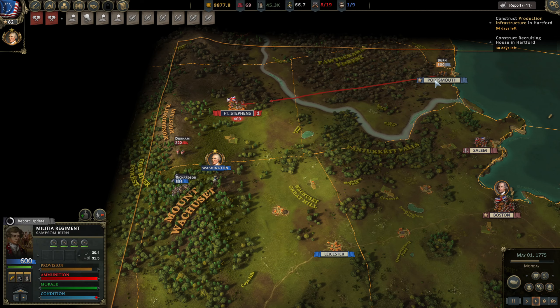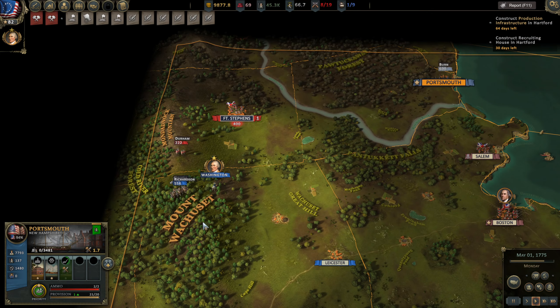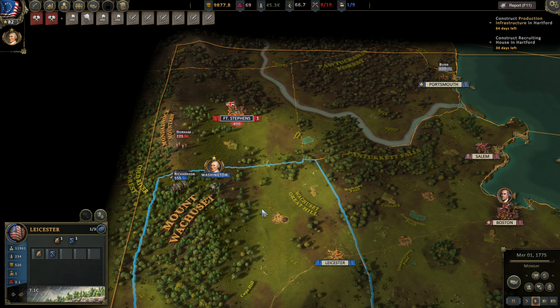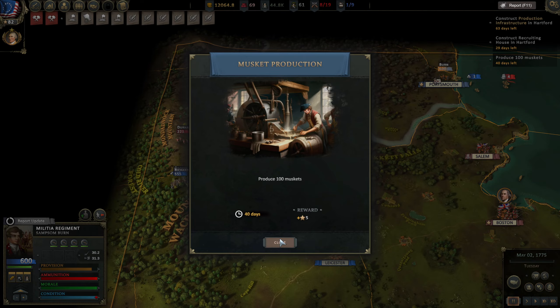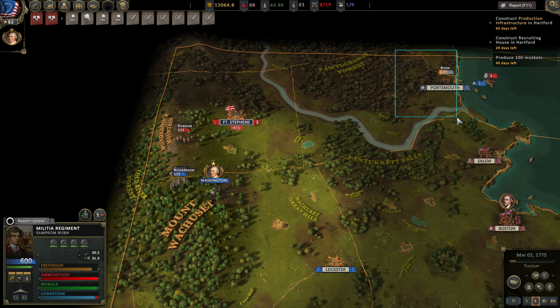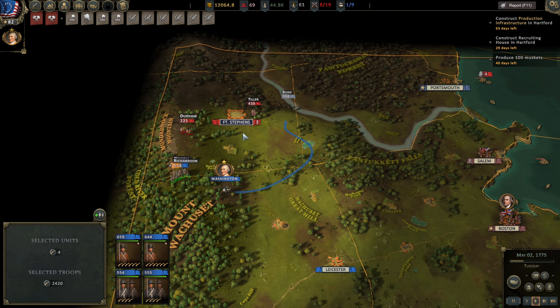Not going to do it in Portsmouth because I've got a feeling I'm going to lose Portsmouth. We need to produce muskets — well, we're already on that. Is he actually moving? Yeah, he is. Looks like they're actually coming out to fight me — that's interesting. Let's see if we can take Fort Stevens while he's coming out to fight.